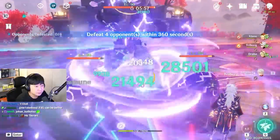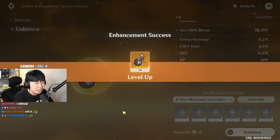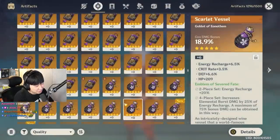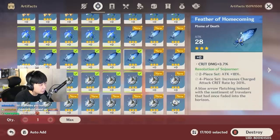In Genshin Impact, while you're farming for artifacts, if you by any chance had been getting all those bad 5-star artifacts, you probably have used them for EXP and probably left them there just because. But hey, what do you do when you actually have more than 1,500 artifacts?